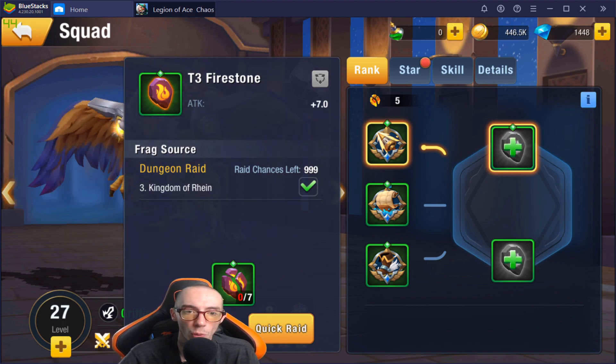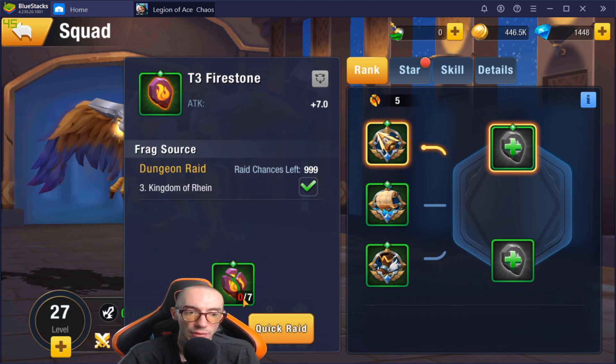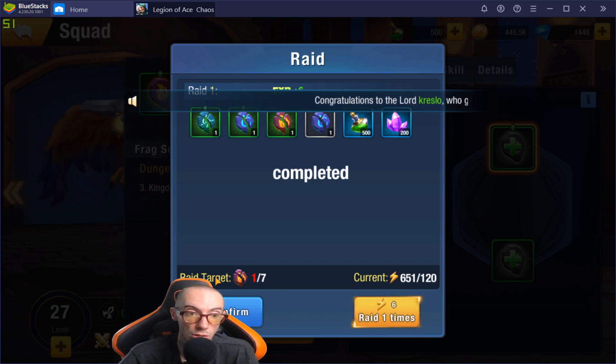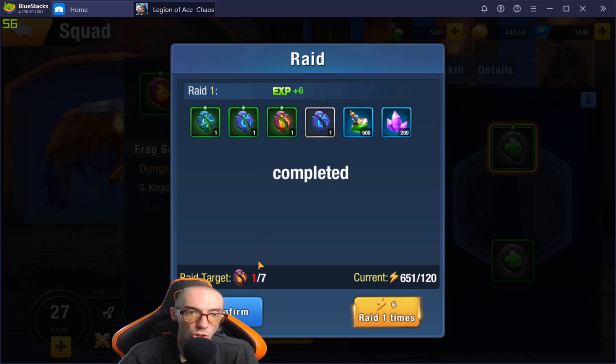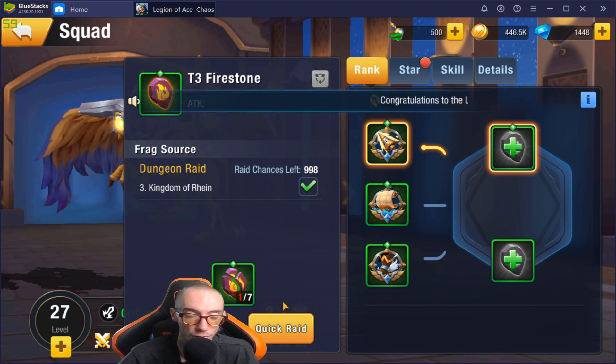If you click the plus icon where you don't have the materials, you can do your sweeps — also called Raids. It shows the materials you need. For example, we need T3 Firestone Frags: zero out of seven. You can click Raid Once and it will run through using your energy. Sometimes you will not get the item you need since it's a random drop. You can hit Confirm and raid again — it uses six energy each time. Every time you raid you're getting XP, so raids are a great way to level up your account when you're stuck.